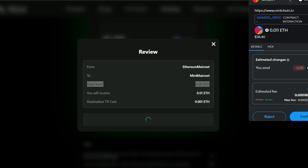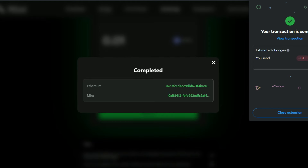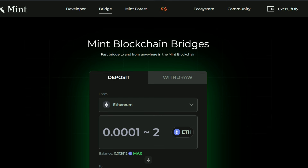That is going to cost around four dollars plus as gas fee — it has increased, initially it was around two dollars but it is what it is. I'll confirm this. The transaction is going through so you have to be patient and wait. Your transaction is complete — it's a success. Close this and switch over to the Mint Blockchain network.